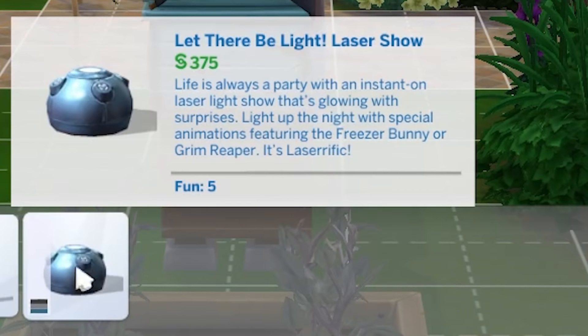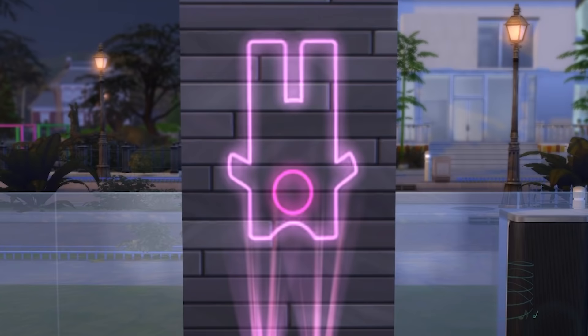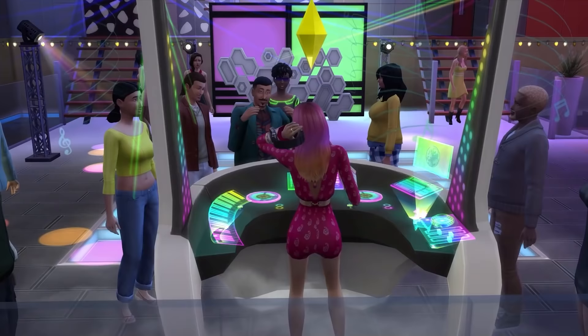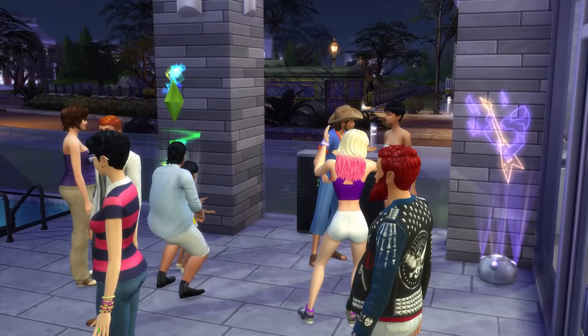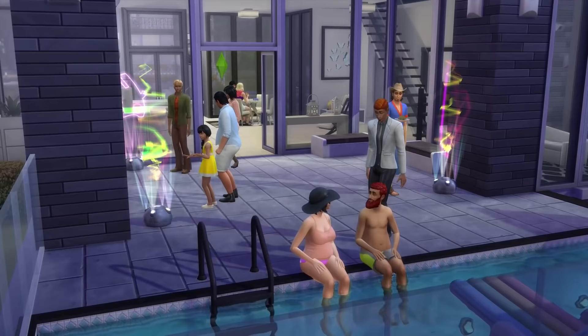We're back to an overlooked object for number 8: the Let There Be Light Laser Show. Now yes, this is a little obscure, but when turned on it will emit a rather elaborate light show. If you have other expansion packs with party-themed objects, such as the Get Together expansion pack, then this is probably less amazing. But in the base game it's one of the few objects that screams party and can bring a groovier dance setting to life. It's just good to know it exists, because at first glance in build and buy mode the object looks rather uninspiring — kind of like me waking up on a Monday.